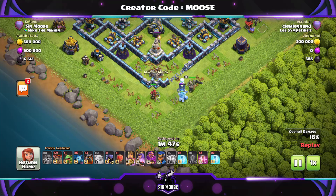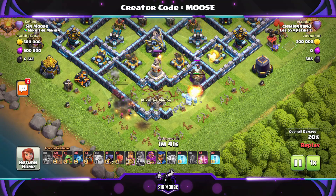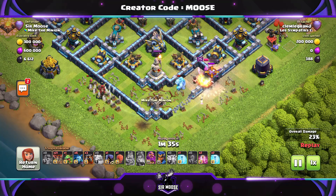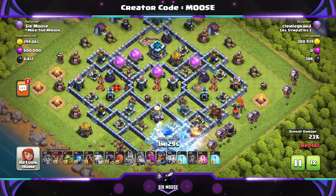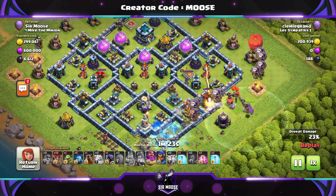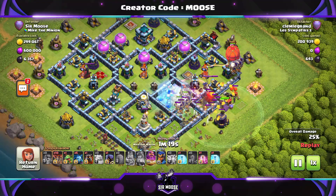Back to the action — that poor hidden Tesla didn't have a chance there, did it. The queen ability used; she's working her way around the base on the left-hand side. The king and an ice golem — I don't know what the king's trying to do, he's trying to break through that wall. And then we've got some lava hounds, balloons, baby dragons, some minions — interesting attack. And there it is guys, there's the stone slammer sailing into battle, some lava hounds trying to protect it.